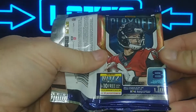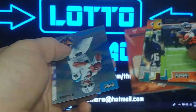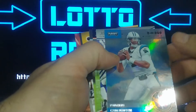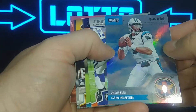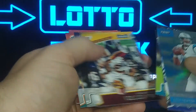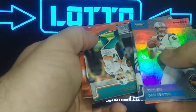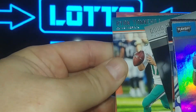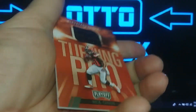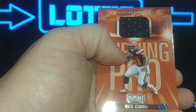Next is going to be Playoff — we might have a hit in here. There's a PC card: Cam Newton Panthers, Air Command, Jordan Wilkins rookie, Tarik Cohen, Jalen Ramsey, Josh Doctson, Doug Martin, Ryan Tannehill. And our maybe-hit is going to be Nick Chubb, a jersey card. At least we got two hits out of this box so it's not too bad.